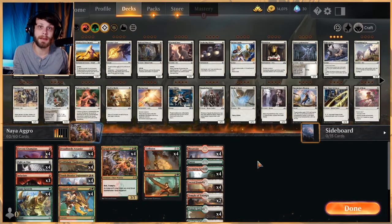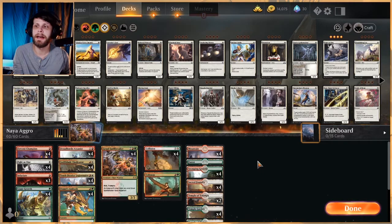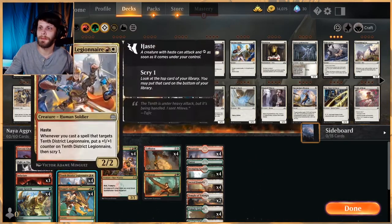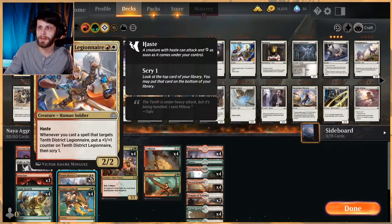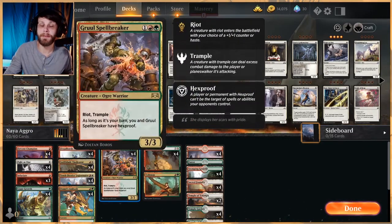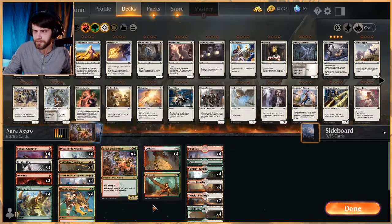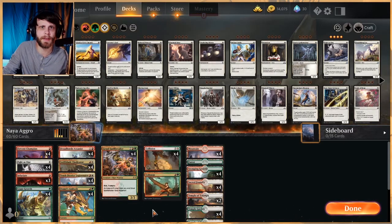I do really, really like this deck. I think this is a very, very fun one. Surprisingly, not one that we have played yet, but it does kind of mix some of the elements of the Boros 10th District Legionnaire pump-up spells with a lot of the Gruul aggro things like Gruul Spellbreaker and even Fervent Champion. Very excited to play this one out. I have playtested this deck fairly extensively, and it's solid. We'll summarize a little bit more at the end of the second video, but it's a pretty solid deck — just a decent one all the way around.